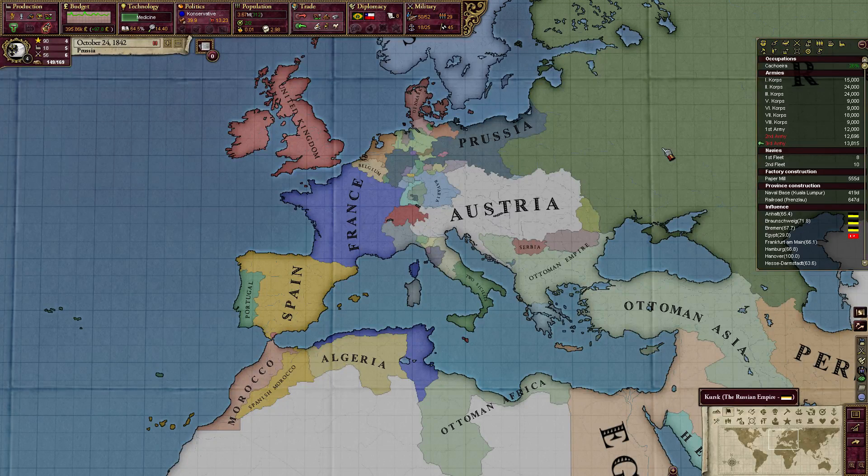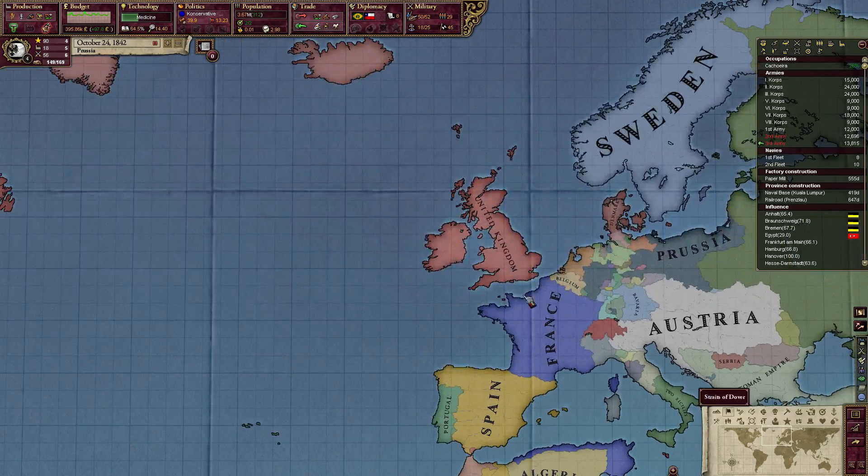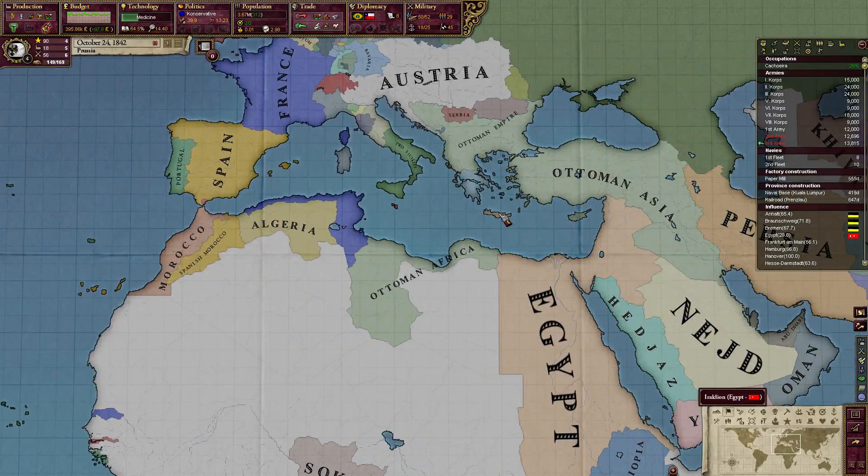Hey everyone, welcome back. This is Victoria 2 - I know, crazy, right? So this is not the multiplayer game. I am playing Prussia, not Netherlands. This is back to the tutorial series. It's been a while since I uploaded this - I apologize. Been working hard on school and other stuff, plus trying to give you a video a day. I was letting the multiplayer videos fill that gap, but anyway, let's get back in here.